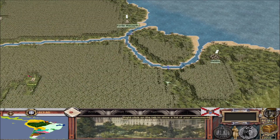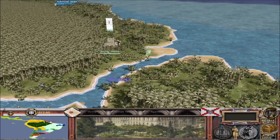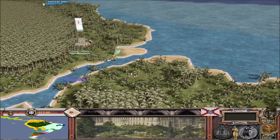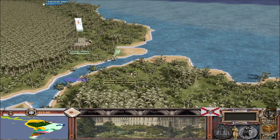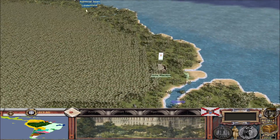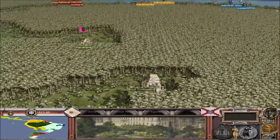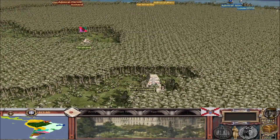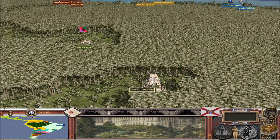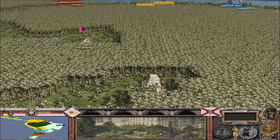Just to talk about a few of the smaller additions: we have these little resources down here — native river villages — which are just going to be little fun villages to spice up the environment around the Amazon. We also have lost civilizations, which are a city model representing abandoned cities. They'll provide a lot of wealth if you find them, as you can plunder them, and they'll be a natural resource for when you conquer the Amazon.